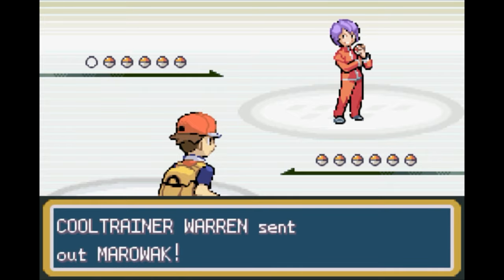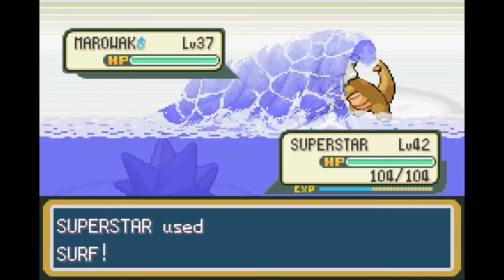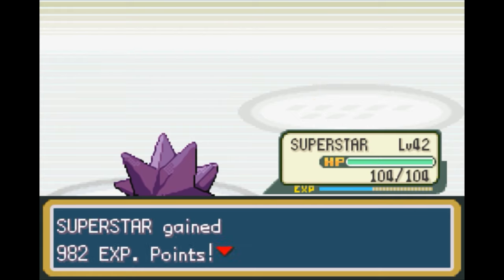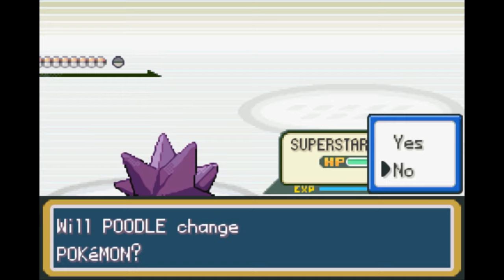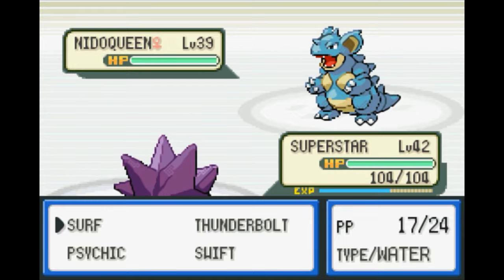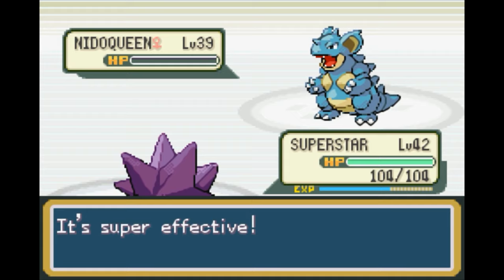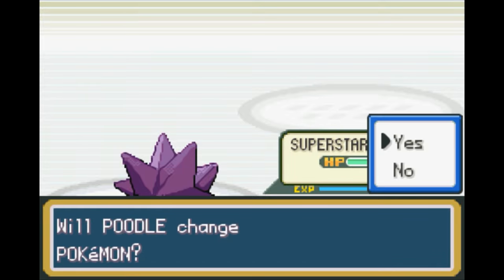I thought I was still on a different assignment for some reason, but no, we're good. Alright, you got five Pokémon. I'm assuming they're all going to be in the 37 range since a lot of trainers don't seem to have a lot of variety in their levels. Nidoqueen! Oh, that's actually not too shabby. We'll stay in. Actually I could probably switch over to Rocky and use Magnitude since poison is weak to ground.